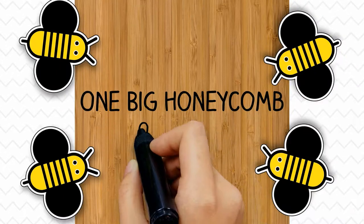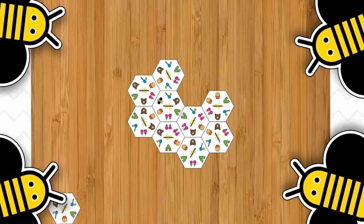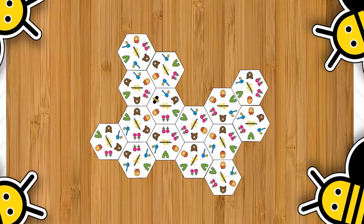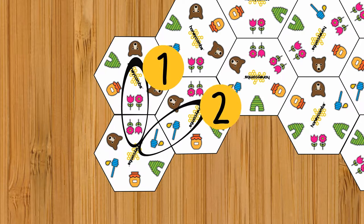In One Big Honeycomb, players earn individual points as they build one Honeycomb together. This version is more relaxed as players take turns adding tiles to the Honeycomb. Once again, one point is awarded for every symbol you match, so be strategic on where you place your tiles.